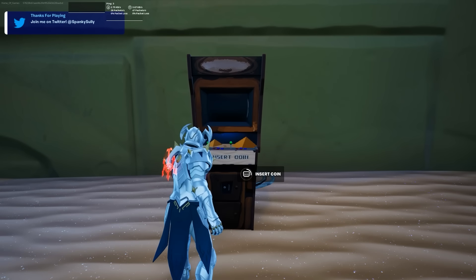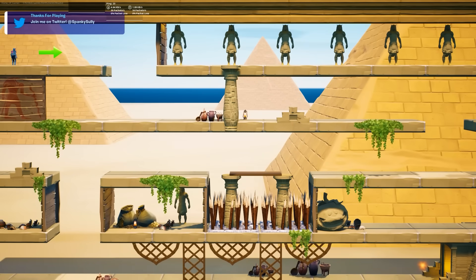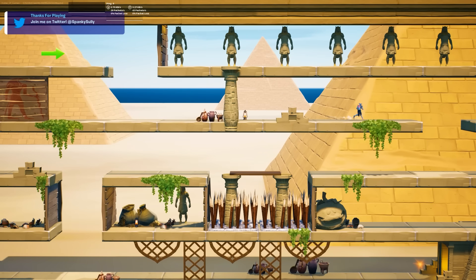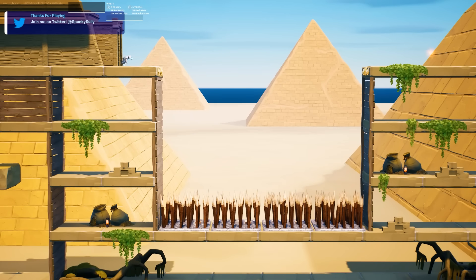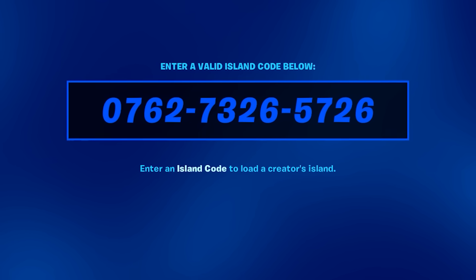The main game is played by going up and interacting with an arcade machine, which then plays a super awesome animation of your character actually putting a coin into it, and then the game begins. As the name suggests, this is obviously a platformer game. I had a bunch of fun playing it — I played for a good while until eventually I got stuck at one very confusing part. If you want to try this map out for yourself, the code is on your screen right now.